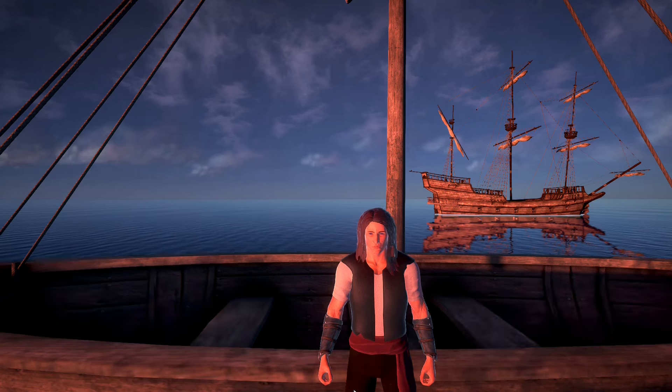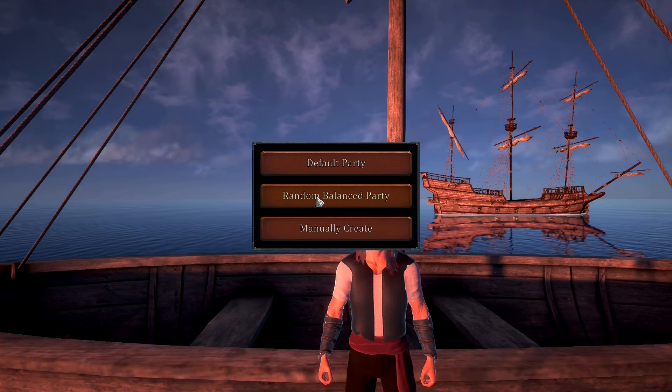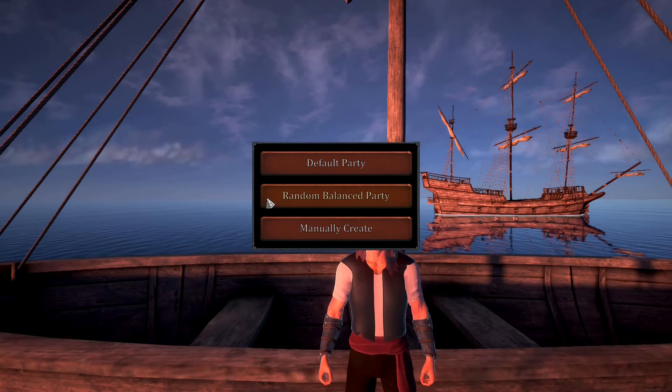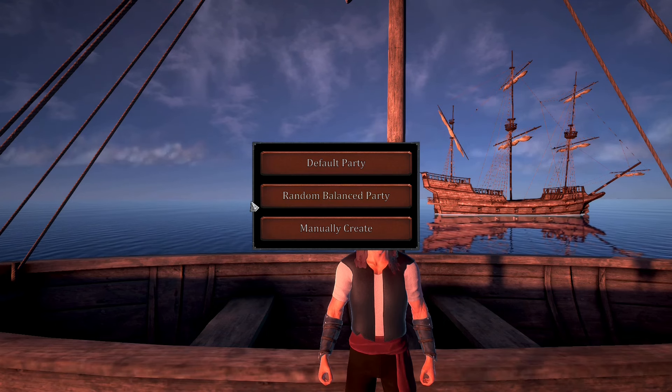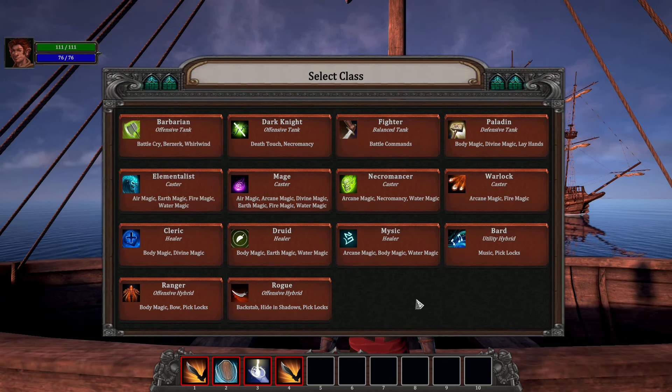Let's go! The first thing we need to do is to create our party. We can do it by creating a random party or manually. You'll get an achievement for either option. I'll choose manually. Take a look — we have 14 different character classes!